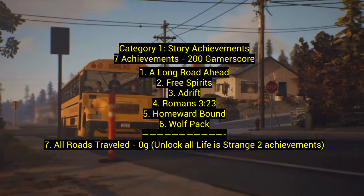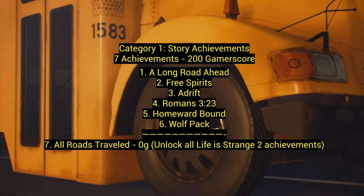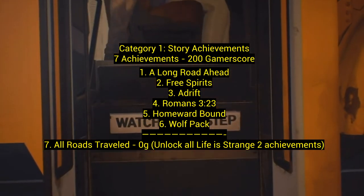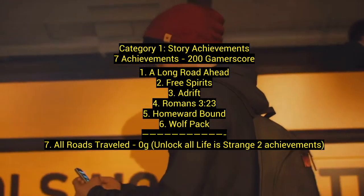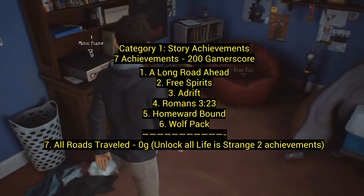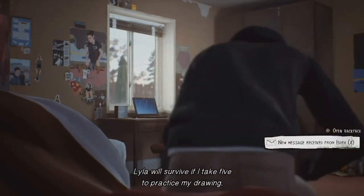Category 1: story achievements — seven achievements for 200 gamerscore. Six of those are just for doing the story, and then there's 'All Roads Traveled' for zero gamerscore, which is for unlocking all of Life is Strange 2's achievements. You'll get that eventually as long as you're getting all the other achievements. I put that with story.